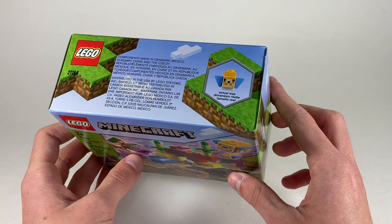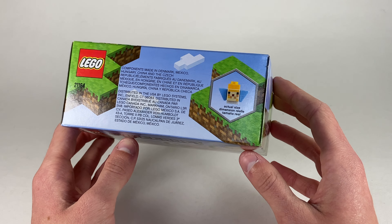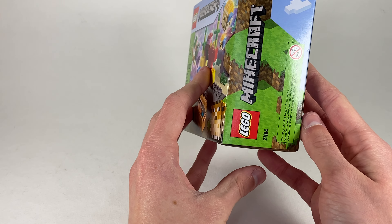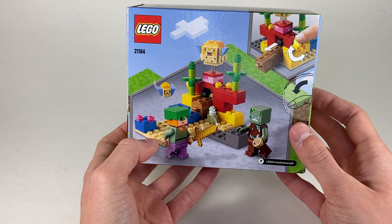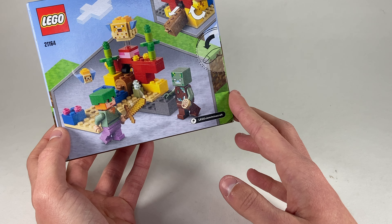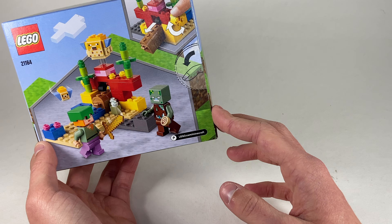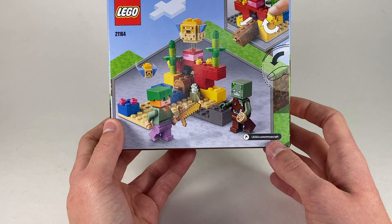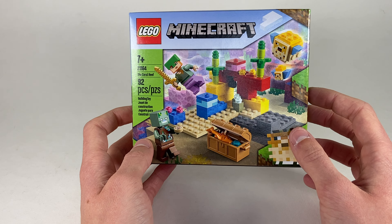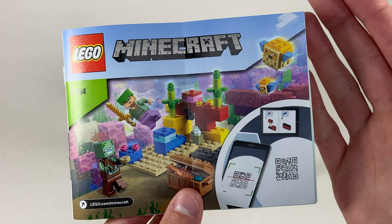This does retail for $9.99 and has 92 pieces, so it's a pretty good price-to-piece ratio. It does have a Pufferfish as well as a baby Pufferfish. Either that is a dyed green leather helmet or it's a turtle shell — I'm guessing it's the latter, because I don't think you would take a leather helmet to the bottom of the sea.